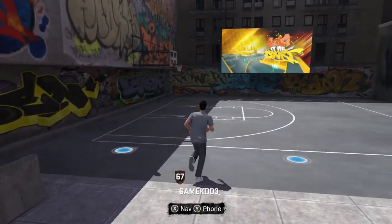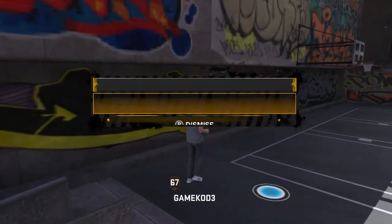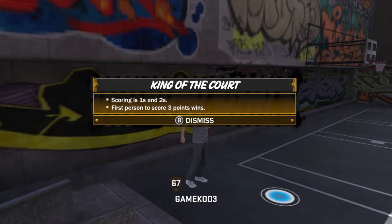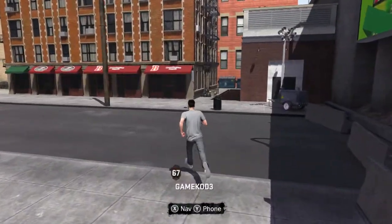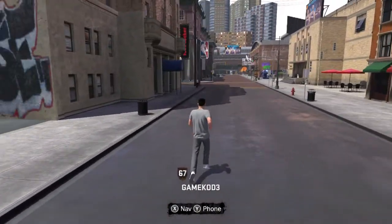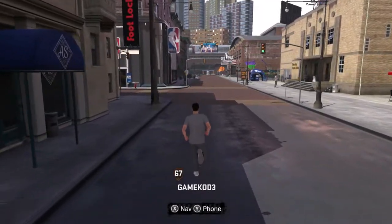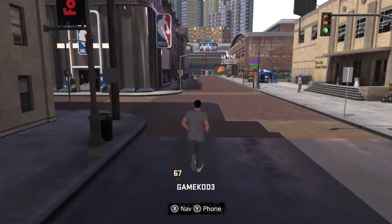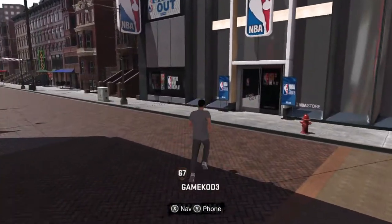Over here is another mode — king of the court, ones and twos. First person to score three ones — so you need two people. This is basically a one-on-one game. This is as fast as you can run, which is kind of a shame because this area is bigger than I thought it would be. It isn't an enormous open world but it's fairly good sized.